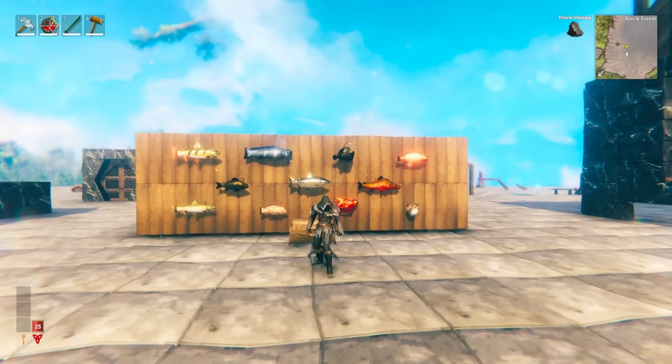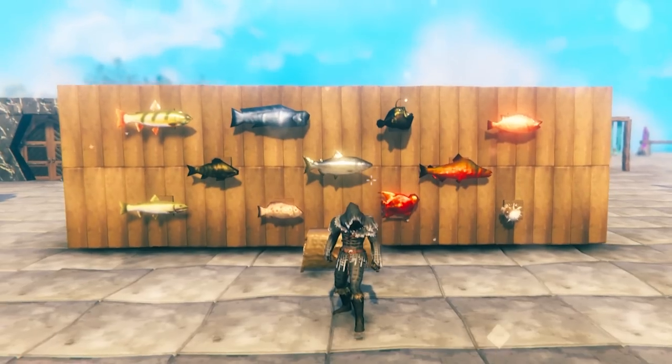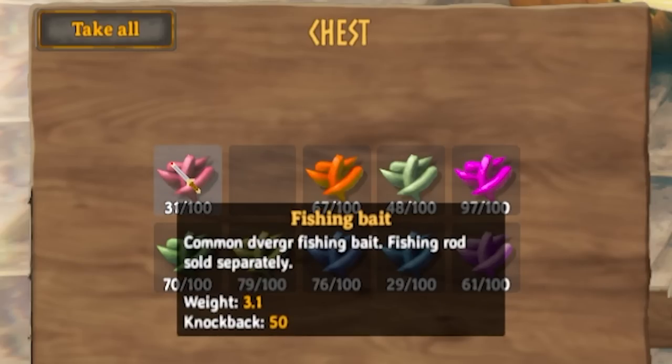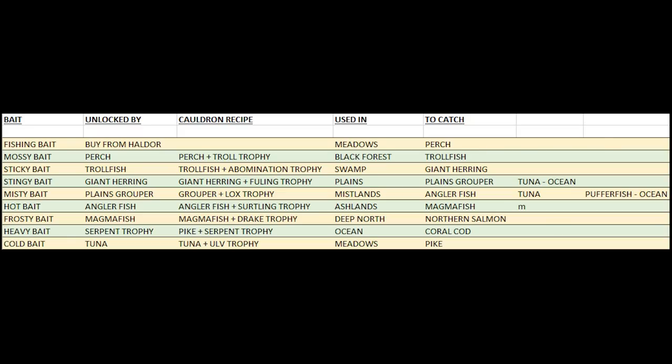Behind me you can see all of the types of fish now in the Valheim game, and tons have been added since the Mistlands update. In this chest we have all of the bait available in the game — it used to be just one type, meaning there are now eight new different types of bait. On screen you're seeing a spreadsheet showing what different bait is used to catch, and this isn't a comprehensive guide — just stuff I've tested and know works.